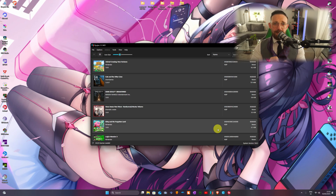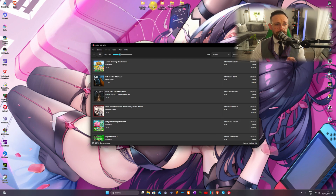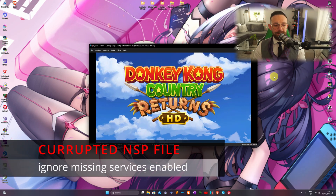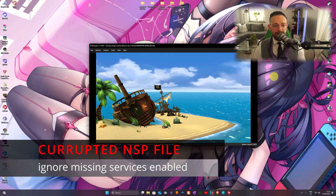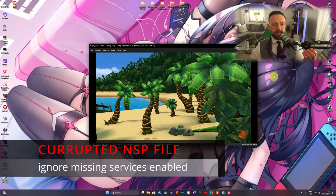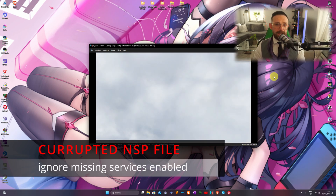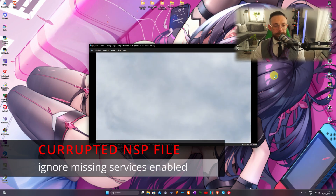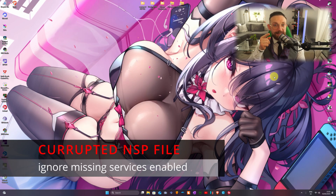Now let me show you the difference between a corrupted NSP file and a working one. We launched the corrupted file, got to the title screen, selected New Game, went for Modern mode, Player 1 — and it crashes right there. Keep in mind we checked the 'Ignore Missing Services' option and it still crashes.